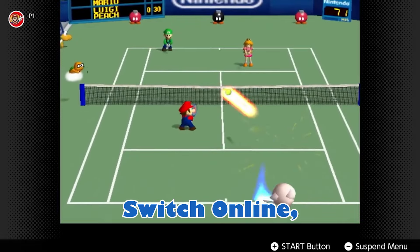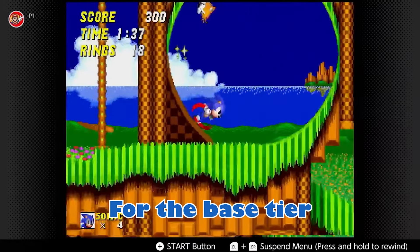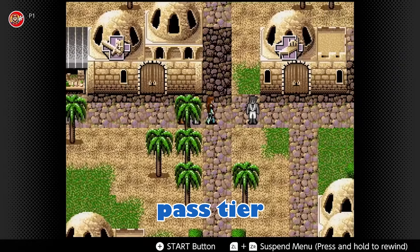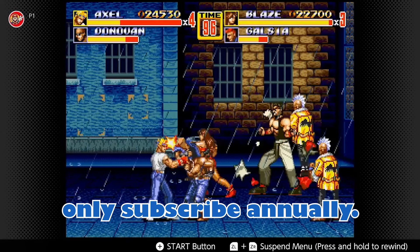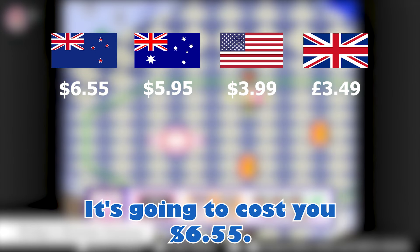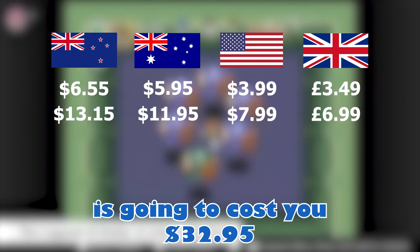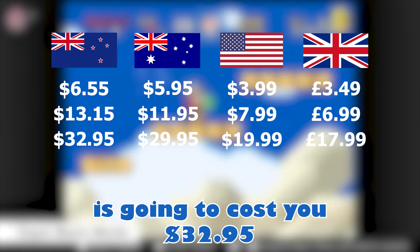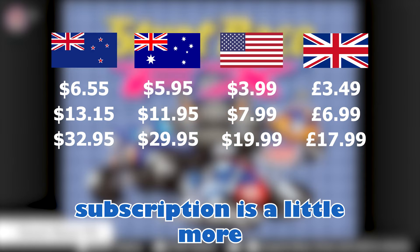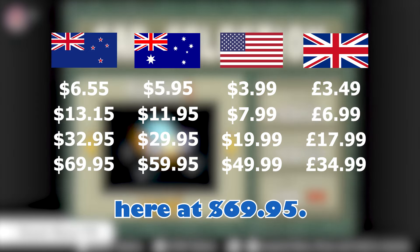In terms of buying Switch Online, there are a couple of different ways you can get access to the service. For the base tier, you can subscribe for one month, three months, or 12 months, and for the expansion pass tier you can only subscribe annually. For one month of Switch Online it's $6.55, three months is $13.15, and one year is $32.95 for the standard tier. The expansion pack one-year subscription is a little more than double at $69.95.